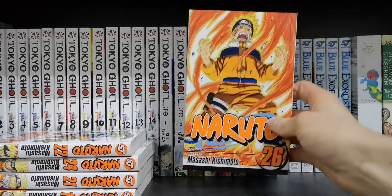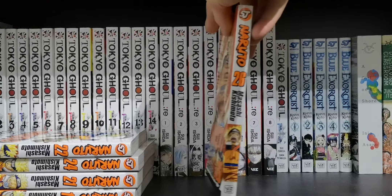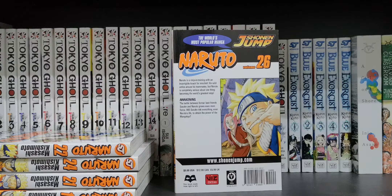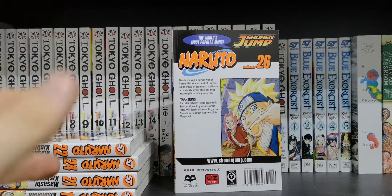Then we've got Volume 26 — it's just so badass, so cool. You've got Naruto going into his Nine-Tails state. It's called 'Awakening' — I think this is the first time Naruto properly uses the full extent of his Nine-Tails tracker form, before he masters it, before all the overpowered stuff later in the manga. Pretty good. So that's all the volumes so far for the pre-time skip. I'm missing a few, they'll come in a few days.